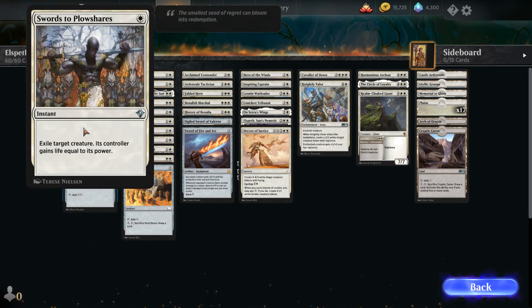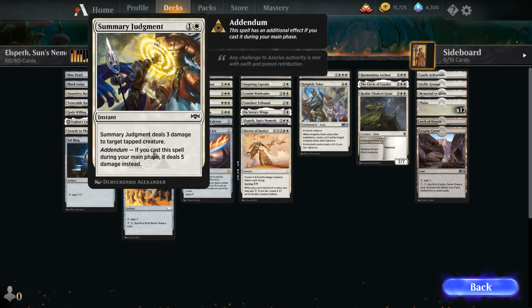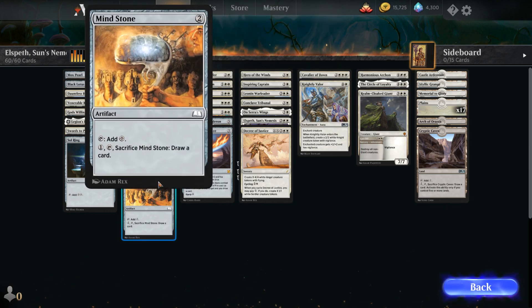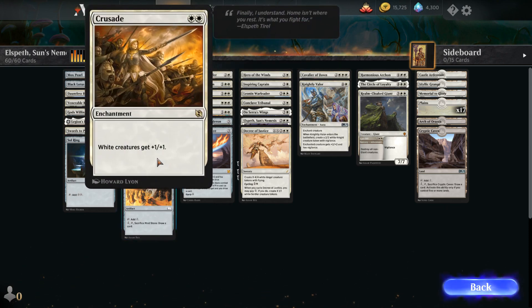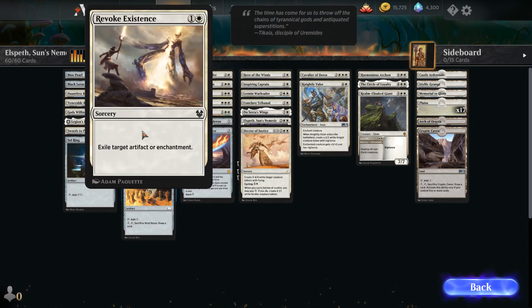We have Swords to Plowshares, which is a very powerful card. So this just looks like a lot of white good stuff. It might do some swarming — white creatures get plus one, plus one. This is really awesome. We also do get some cards from Theros Beyond Death, like Revoke Existence: pay two, exile target artifact or enchantment. That's from Theros.